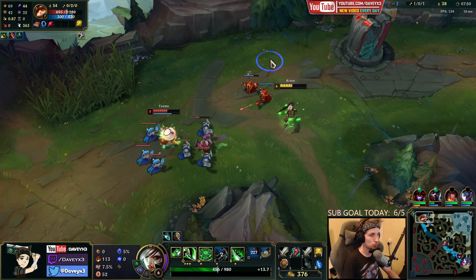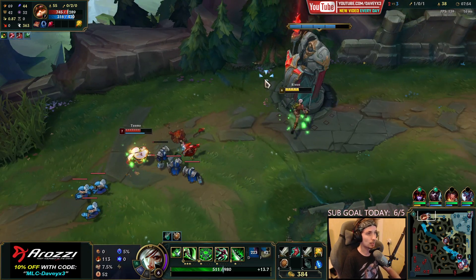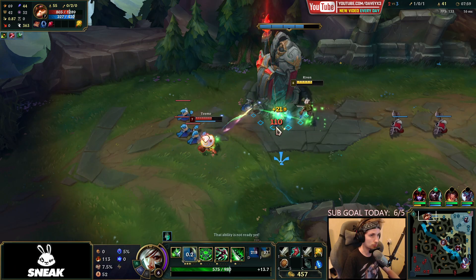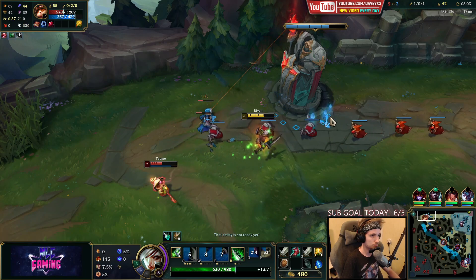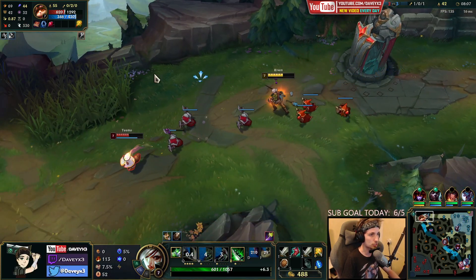3, 2, 1 — oh, he actually just got level 7. I was about to kill him right there with my combo. I'll do another short trade. We got to level 7 now — we can actually all-in him.